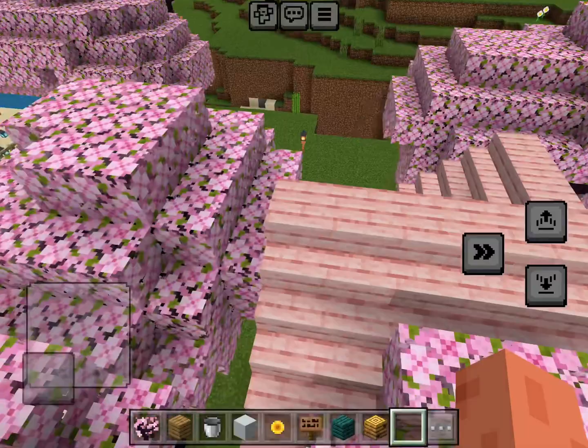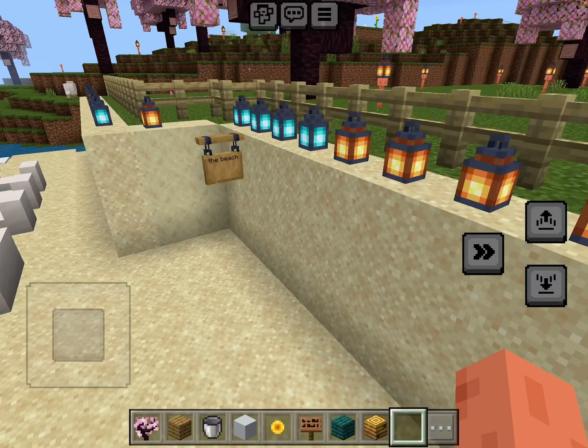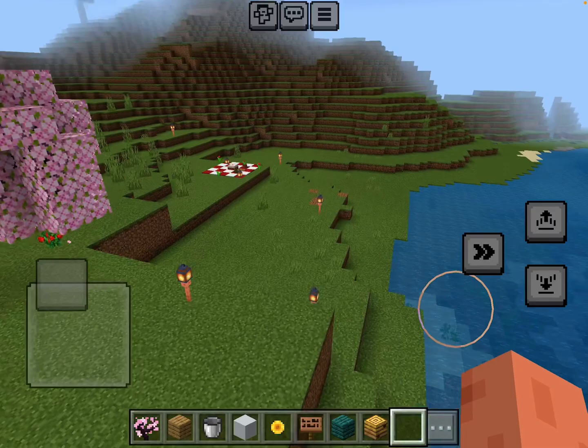Look how cute this is — flowers everywhere! And then here I have the beach. The beach has a boat — two boats with chests and two boats without chests. It has a lot of lights and some sit-outs. This is a big sit-out and this is a small sit-out. It has a little sign here that says 'The Beach,' and then I have this fence right over here to cover up the parts that are not from the beach, and lots and lots of lights.